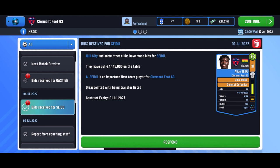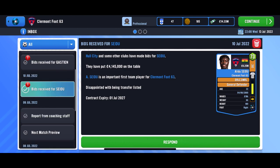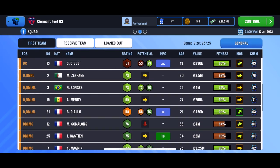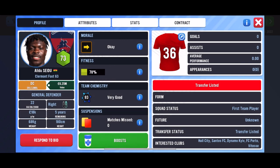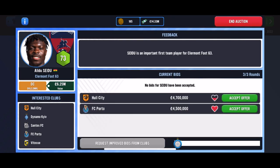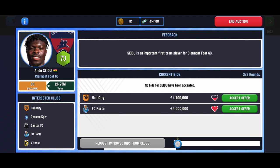At least there are some other things — like a bid for Seidu: 4.1 million. That seems slightly on the low side. Let's see how much he's actually worth — 6.5 million. No way am I accepting 4. Let's request improved bids. But even that only gives me 4.7 mil. Let's end the auction.